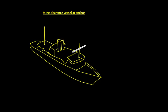Now let's talk about a mine clearance vessel at anchor. For day shapes, there will be one black ball for the anchor, plus three balls for mine clearance — one at the foremast head and one at each end of the fore yard. At night, there will be three all-round green lights for mine clearance plus a white anchor light. If the vessel is more than 50 meters, there will be an additional white all-round anchor light. If less than 50 meters, only one white anchor light is required.